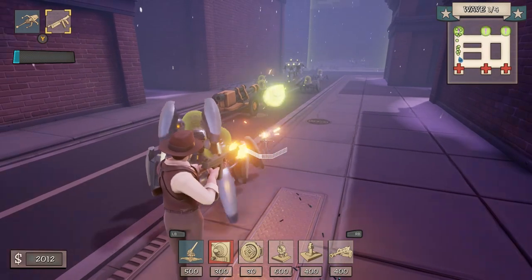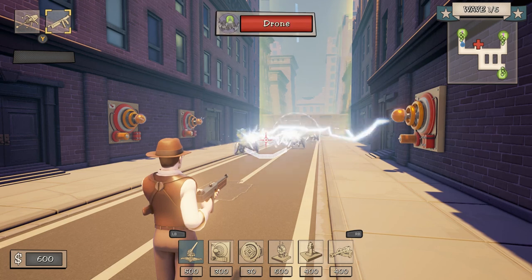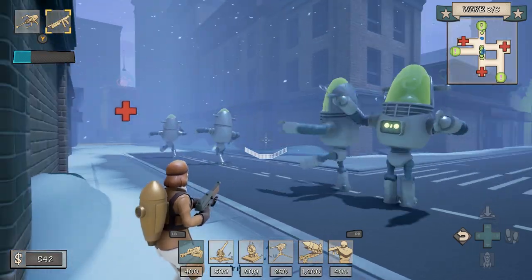Need to take out a line of enemies? Drop an anti-tank gun. Have a large swarm of drones? Throw down some Tesla coils. Need to slow things down? Use the inertial dampener. Do you have a disruptor problem? There's an R2 rocket for that.